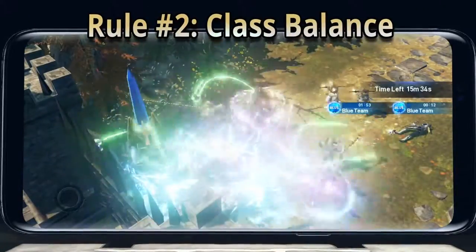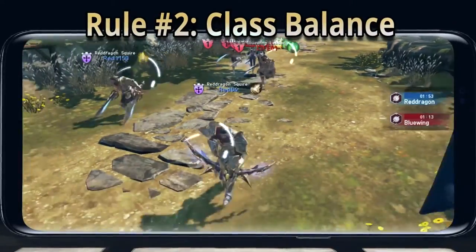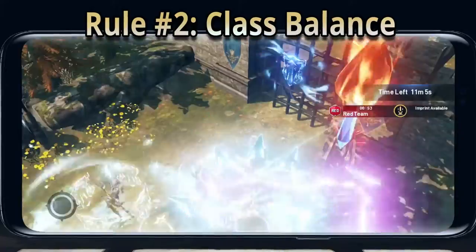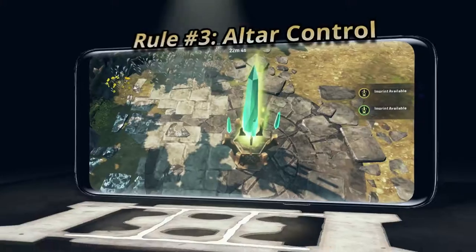Rule number two: make sure you have a good balance of classes to optimize your attack strategy. Go in heavy with your tanks, allowing your damage dealers to make it rain on those towers, and healers are properly supporting the whole group.